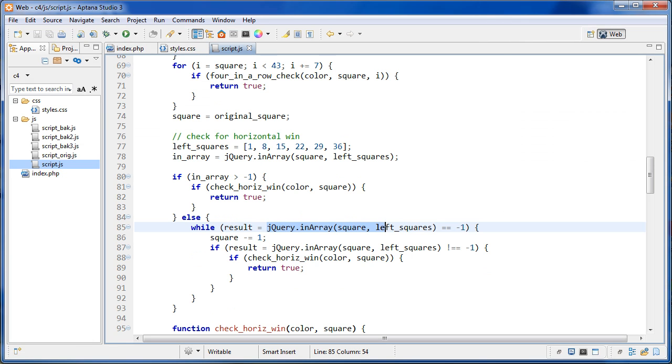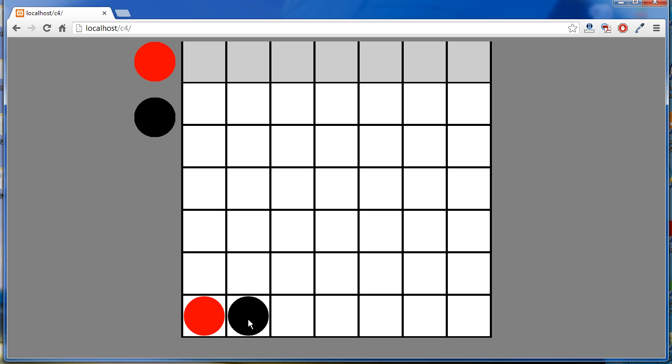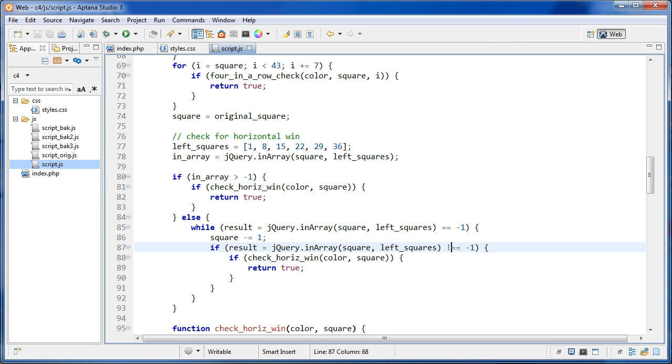The while loop runs while jQuery.inArray equals minus one, meaning it wasn't found, so square is set to square minus one. Each iteration we also check if it no longer equals minus one. For square 37, we subtract one to get 36, then check again — 36 is in the array so the while loop stops and we check for the horizontal win, which returns true if there are four in a row.